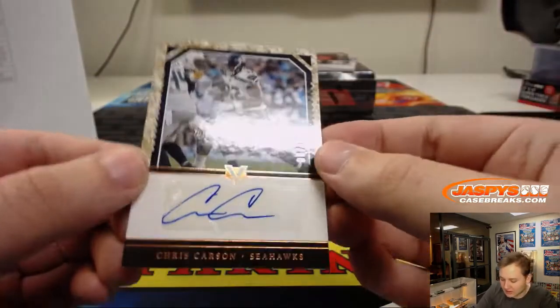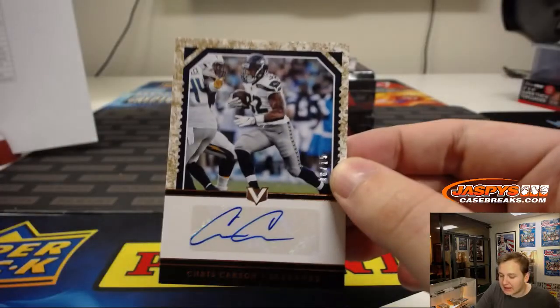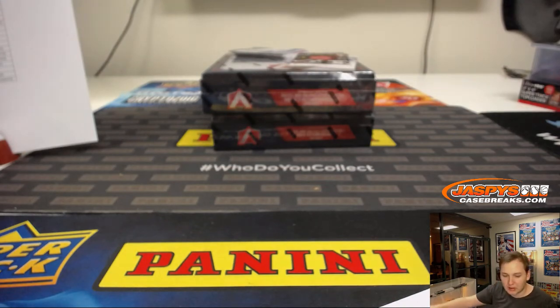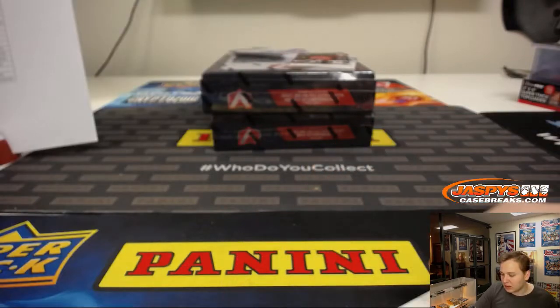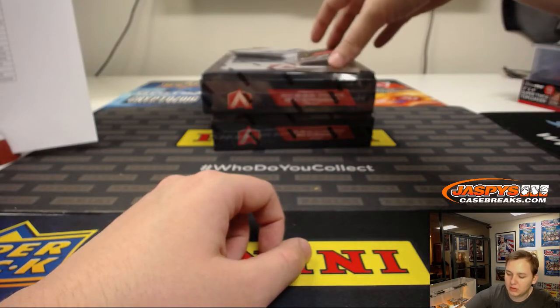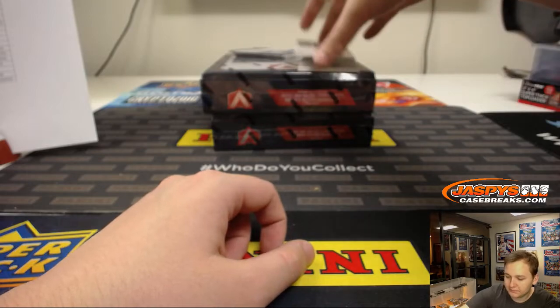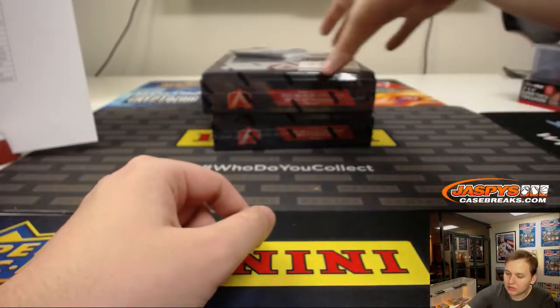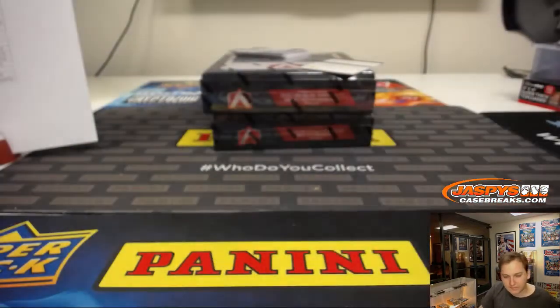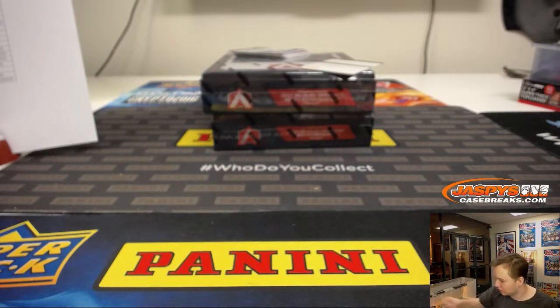And this is a nice one: Chris Carson, 8 out of 15 — he must not have a big rookie autograph set, so this is probably one of the only ones. That's a nice one, Chris Carson. He had a pretty solid year for the Seahawks. All right, we got a dual right there — Aaron Rodgers. For the Vikings, number out of 99, Latavius Murray Portraits, Minnesota Vikings — Conrad on the board with the Latavius.